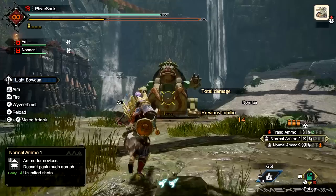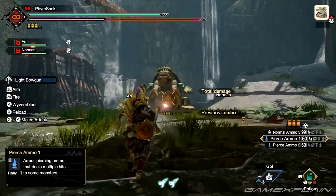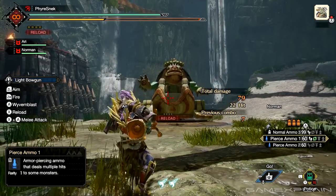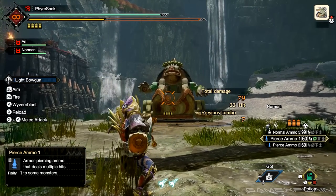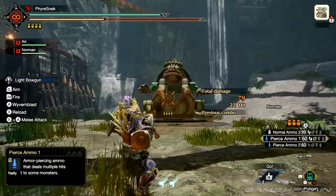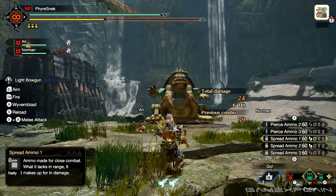Normal shots' critical distance is about mid range. Pierce shots' critical distance is from mid to long range. Pierce shots have the unique property to pierce monsters, dealing consecutive hits as it travels through one. Try to aim the shot at a monster's head so that it'll go down the distance of the monster for big damage. Even though the critical distance is mid to long range, you'll want to shoot from mid range so that the shot stays in critical distance as it travels through the target.